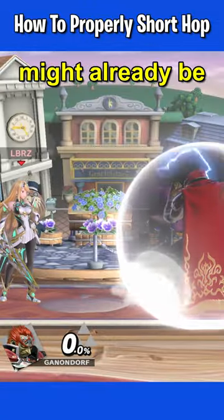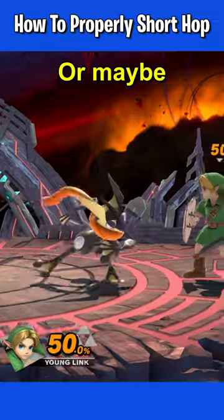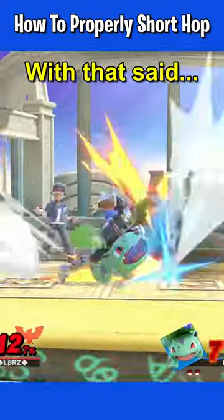Your opponent might already be anticipating you to continue attacking and end up punishing you, or maybe, depending on the situation, you want to throw out a delayed aerial. With that said, there are two ways to input an empty short hop.